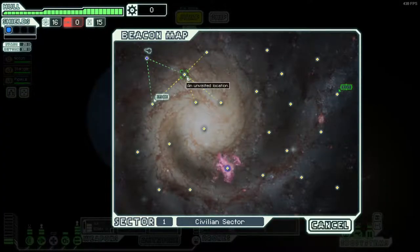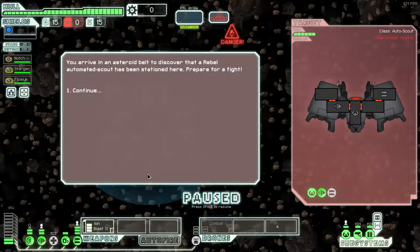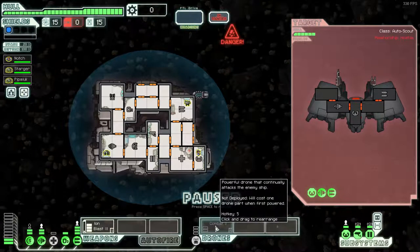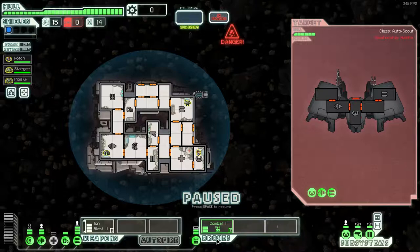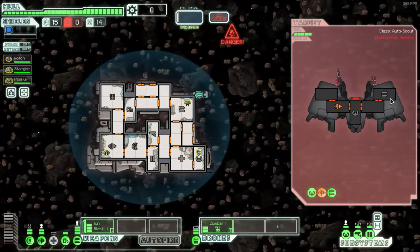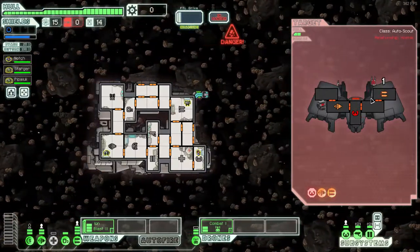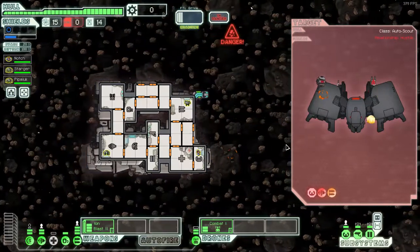No point going to the shop — we have no money to spend unless we sell everything off, and that might not be the best option. Against somebody with no shield, the Combat Drone is fantastic. Let's get him over there. I hope he takes down those weapons nice and quickly, or maybe even just the whole ship. The weapon takes damage as well. Perfect.